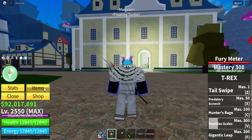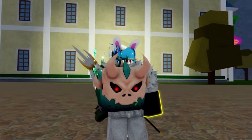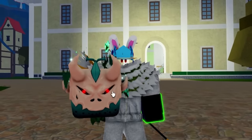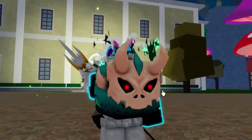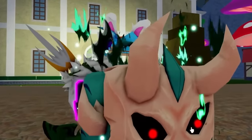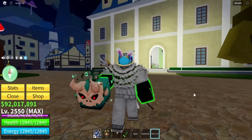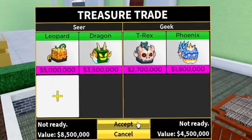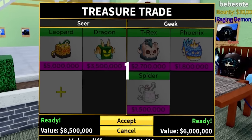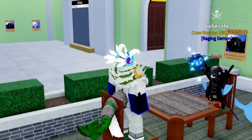In today's video, I got my hands on the physical T-Rex fruit. Check this out — the new model looks sick. What the heck are those eyes? That looks kind of creepy. But it has some cool particles. If you guys are wondering what the trade was, we got the T-Rex in the trade — a leopard and a dragon for T-Rex. Let me know if that was a W or an L.